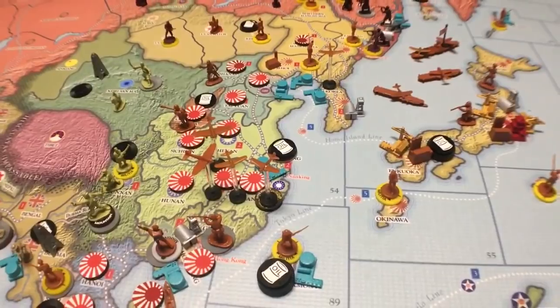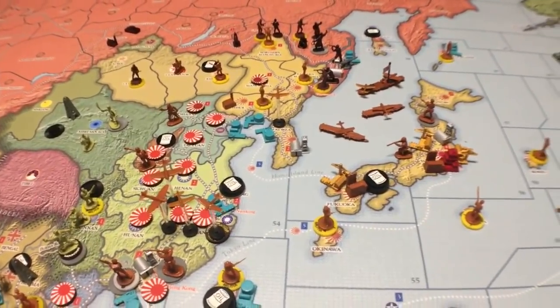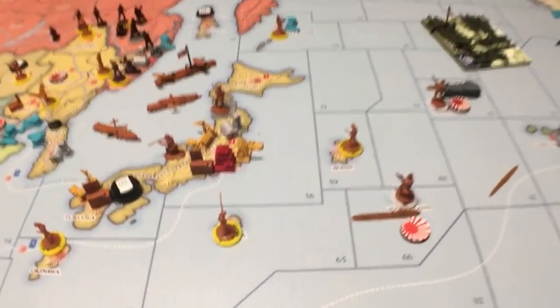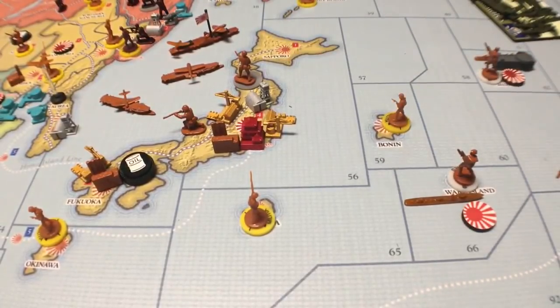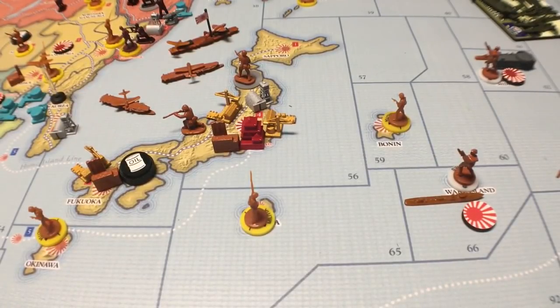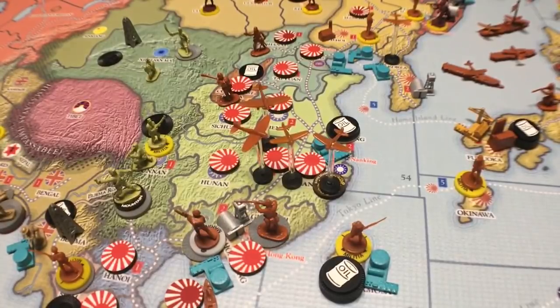The Japanese knew that at some point they were going to have to take on the United States or just go home and give up war — basically be fishermen. They were getting oil from the United States. In this game, they get three oil chips every turn, kind of like the money they get every turn — $3 per turn. If they attack China once, they only get $2; attack China again, only one. It's the same rule with the oil — they get three from the United States, then two if they make a combat move into China, then one, then no more oil from the Americans if they keep up their war in China.